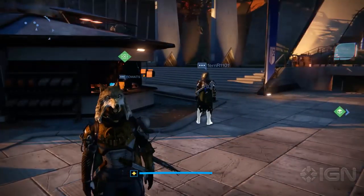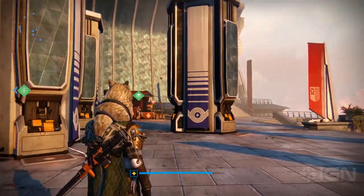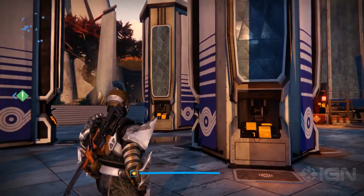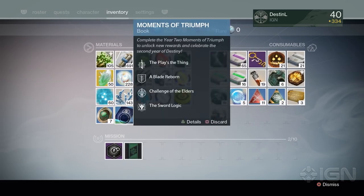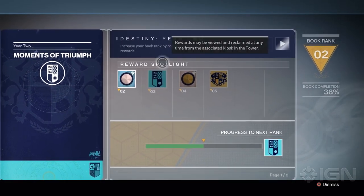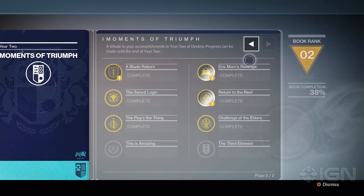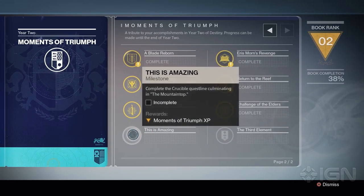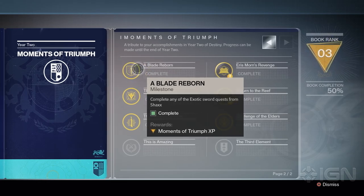While this is my Hunter and I love him, let's hop to my Year Two main, the Titan, really quick and see how he's doing. I have picked up the Year Two Moments of Triumph book from the Vault — I had to have my Hunter put it there in order to access it on a different character. Let's go into details now and see if that changes anything. It looks like it recognizes that I have completed a few more events. I still have two of these to go, but I completed Blade Reborn and it's bouncing up to rank three.